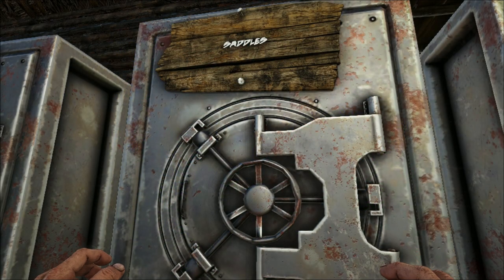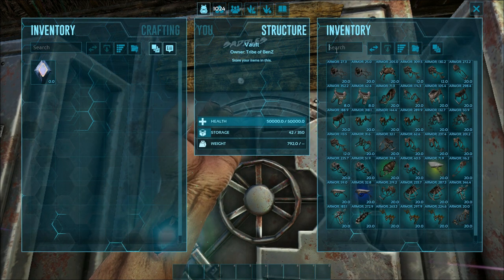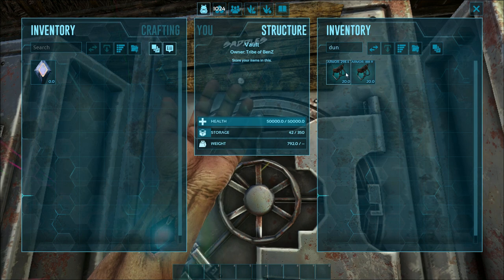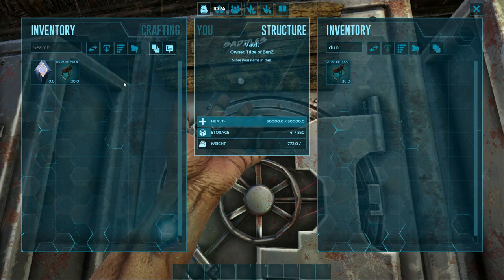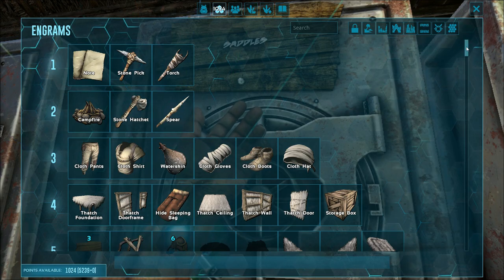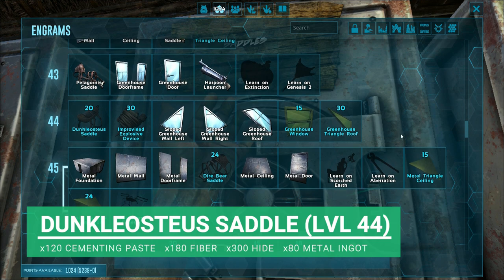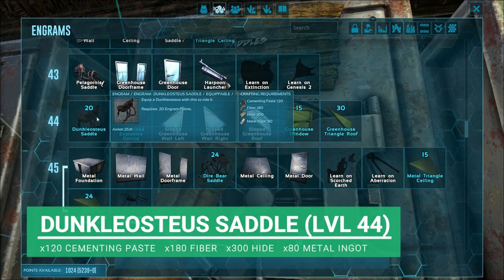We're going for the Dunkleoceros today, and the first thing is obviously the saddle. I do have one found in a drop — I've actually got two. But if you're not as lucky, and you have to learn the engram and craft it yourself, you need to be level 44. To make it, you're going to need 120 cementing paste, 180 fiber, 300 hide, and 80 metal ingots.